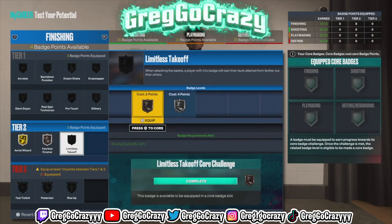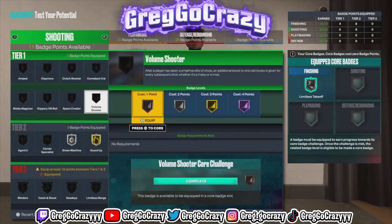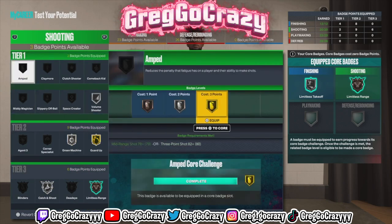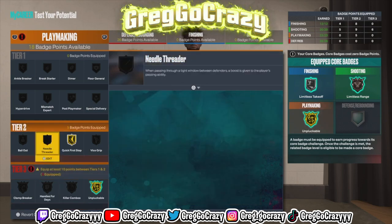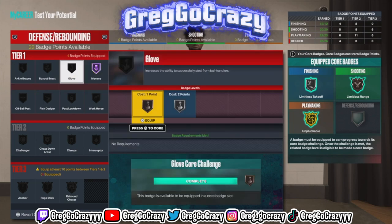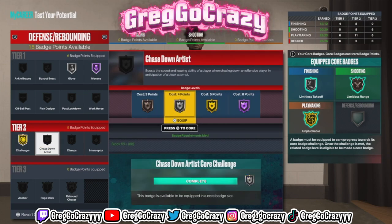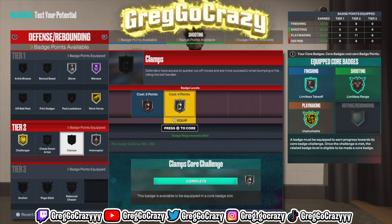I know this has happened to everybody on this game — I can't tell you how many times I've messed up the potential badges on this build and had to redo it. I don't know why they put the button layout like that. You get gold quick first step. You could get Hall of Fame quick first step if you made it 6'8", but gold to Hall of Fame really doesn't matter — 2K Labs tested that, 6'8" to 6'9" it really doesn't matter. I put my diamond on gold hyperdrive because I wanted bronze needle thread. You can put it on Hall of Fame, but that Hall of Fame isn't coming off. Silver glove — they say silver and gold work just about the same, so I went for silver.